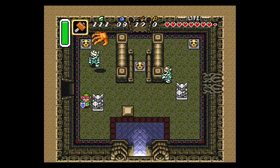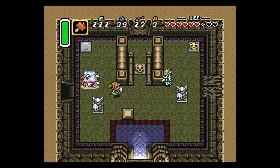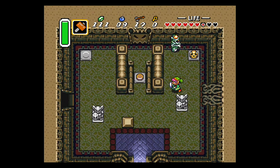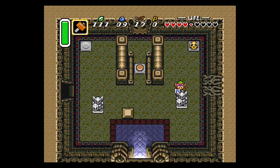If you have sequence-broken this game and did Misery Mire before this dungeon, you can use the red cane to create a brick and then put it on the switch here. But this is a normal walkthrough, so we won't have any of those really late-game items at this point. If you're an aspiring speedrunner, that's usually what most people do.